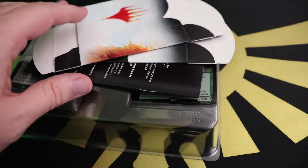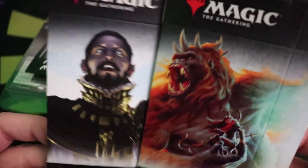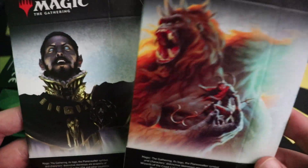We've got the deck boxes featuring Kogla and Vito.